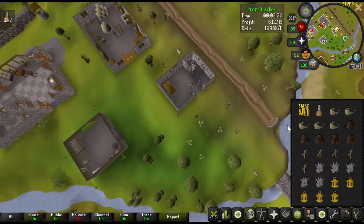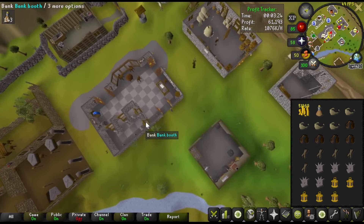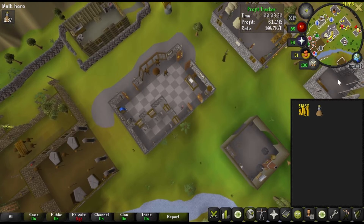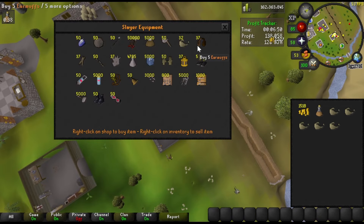We're about halfway through the cash stack and it says the rate's about a million GP per hour. That is so broken. Spending the last bit of our 100k here, and it's been just under seven minutes.